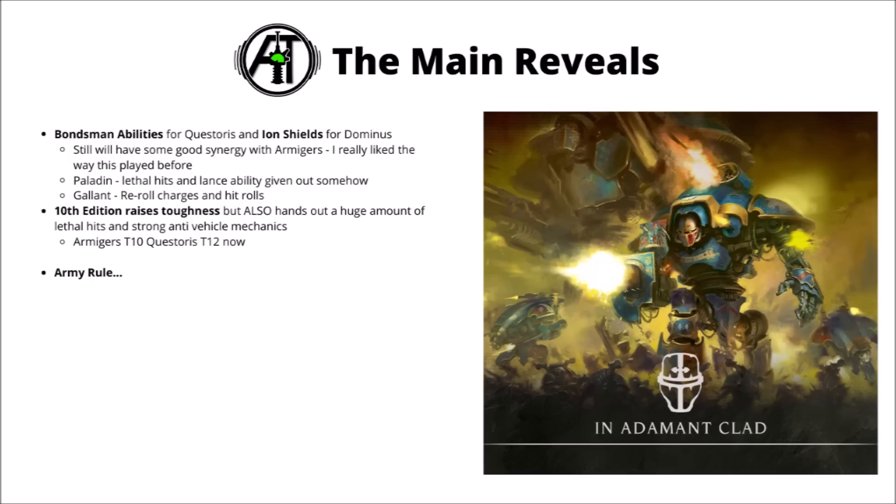For knights in general, a lot of things seem to have stayed pretty similar — they still get invulnerable saves at range but not against melee, with similar movement and wound characteristics. The toughnesses have been stretched a bit as per 10th edition, with Armagers going to Toughness 10 and Questorius to Toughness 12. I'm quite interested to see how efficient knights will be, as a lot of armies have got things like Lethal Hits or very specific anti-vehicle mechanics. Whether vehicles wind up weak or strong will come down to points costs.